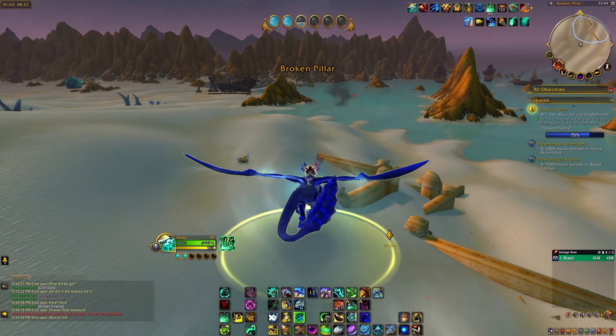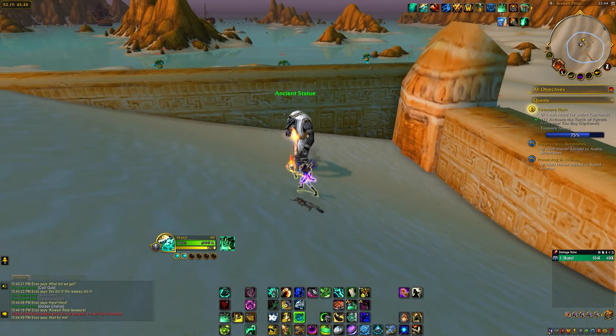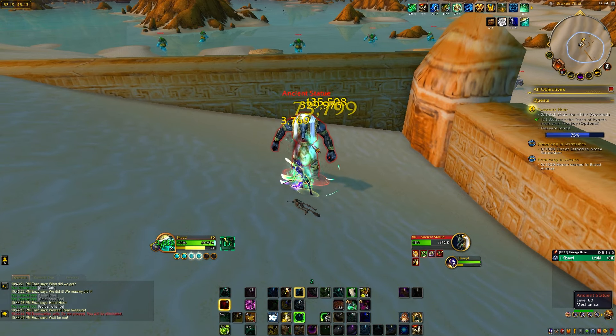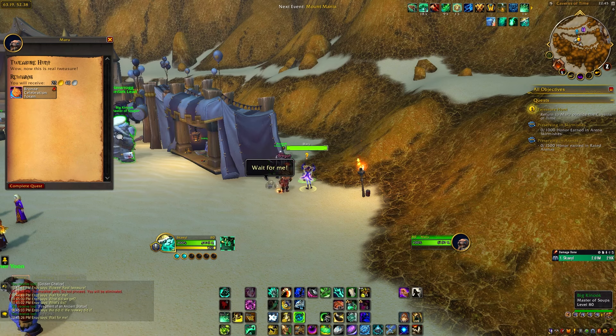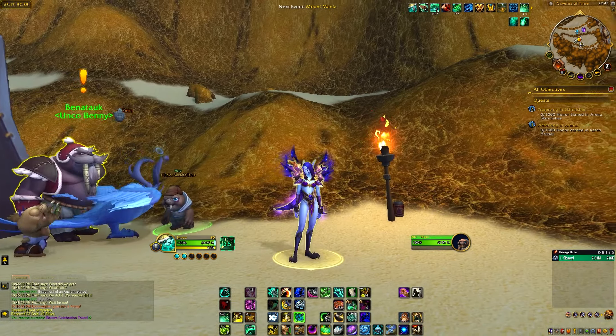Now we're going to fly to the third and final location. From this angle, we're going to be going up here to the left-hand side at this exact location. Stand here in front of the ancient statue with your torch active — it will activate the enemy. Defeat the enemy, then loot it for the fragment, and that will be everything you need for handing in the quest back at the Caverns of Time.